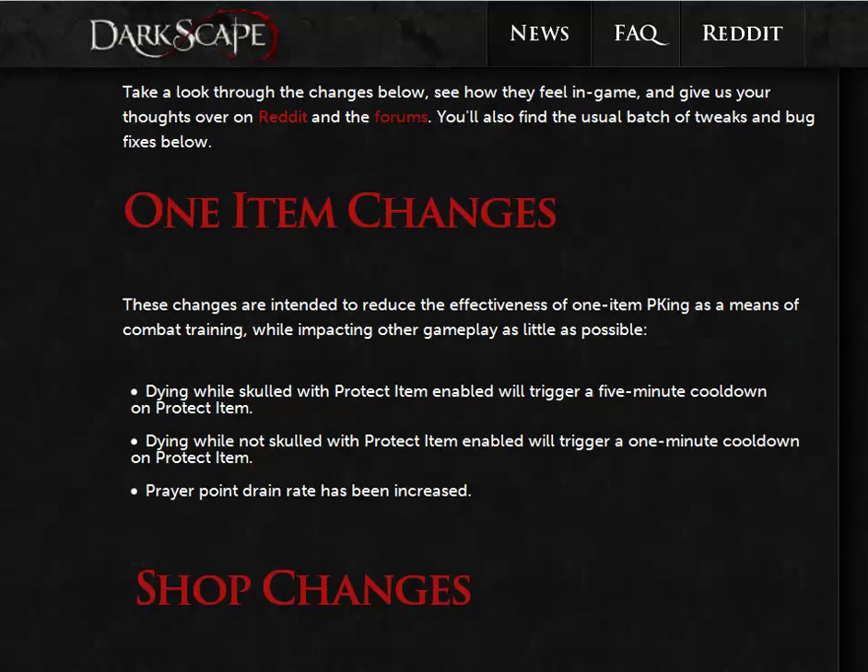One item changes. These changes are intended to reduce the effectiveness of one item PKing as a means of combat training, while impacting other gameplay as little as possible. Dying while skulled with protect item enabled will trigger a 5 minute cooldown on protect item. Dying while not skulled with protect item enabled will trigger a 1 minute cooldown on protect item. Prayer point drain rate has been increased.